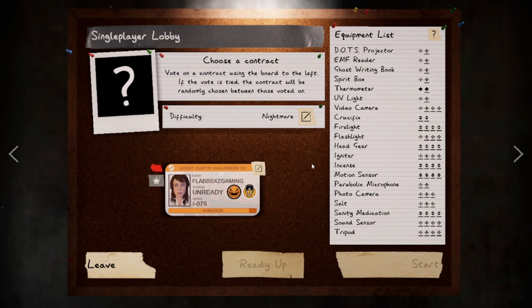Hey guys, welcome back to Phasmophobia: The Forgotten Frights. Last time me and John went into both Willow and Grafton. Willow is completed now - we don't have to go back to that. I'd already completed Tanglewood and Edgefield before that episode. We did fail Grafton though, because while John died and I survived, you need to get the ghost correct.